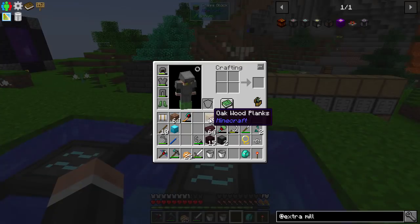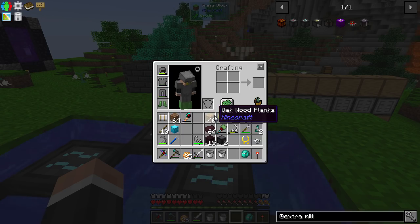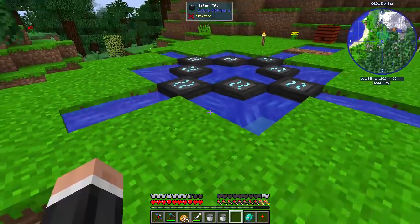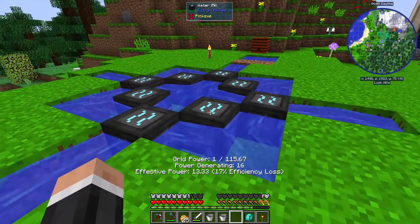The one thing you need to make sure is that wherever you place the water mills is chunk loaded. If this is chunk loaded, it will work across dimensions. So wherever you put it, make sure it is chunk loaded.